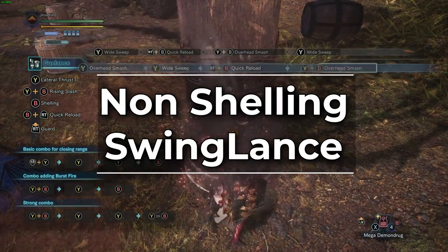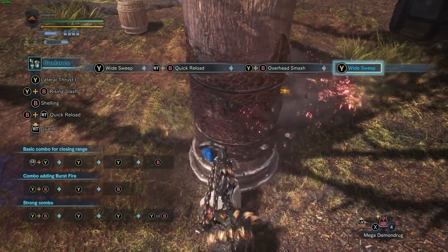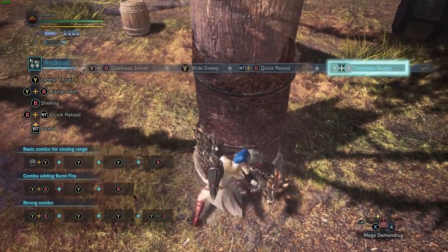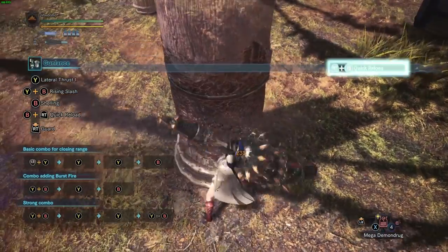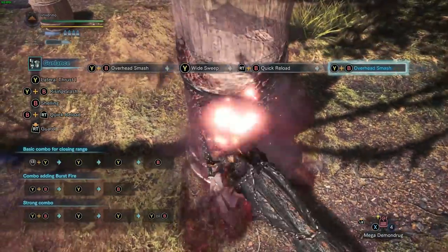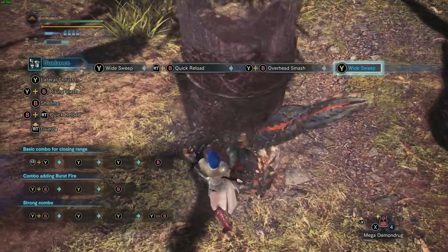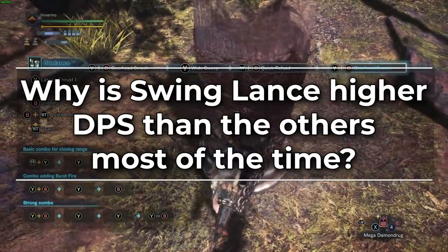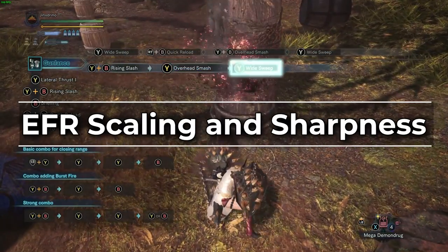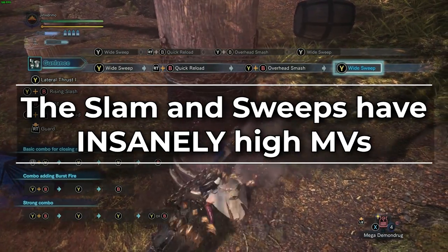Finally we have non-shelling gunlance: the Swing Lance. Swing Lance is the least gun-lancey of the gunlancers because you don't use shelling at all. Swing Lance primarily focuses on the full burst combo minus the full burst part. Basically you do an upswing into a slam into a sweep into a quick reload into a slam into a sweep into a quick reload, and so on — full burst combo without the full burst part. So why is Swing Lance higher DPS than full burst most of the time? Two reasons: EFR scaling and sharpness. The slam and swing in the combo have insanely high motion values, and because you don't need to fit in any shelling skills, you have insanely high EFR. You just build meta Behemoth sets much like you would for other EFR-based weapons.